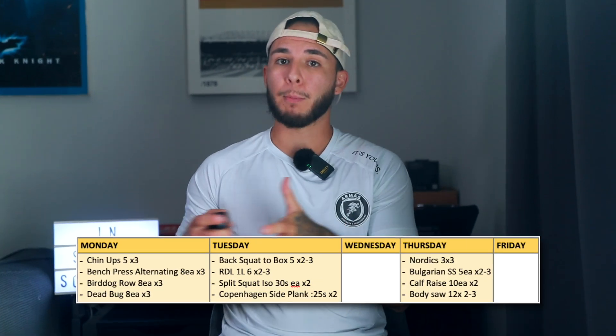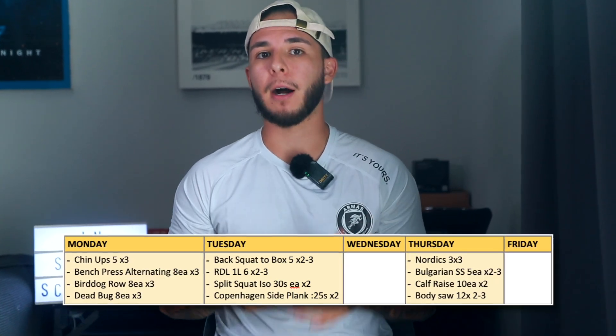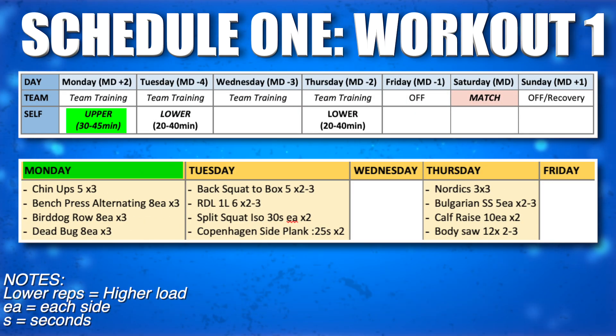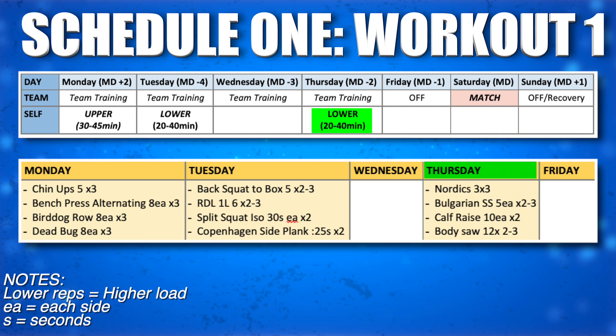Here's what a program could look like within the time frame you have set for yourself. In example program number one, we focus more on gym work. We do the lifts that will give our central nervous system the biggest return on investment for those 20 to 30 minutes — we get in and get out. Monday is an upper body focus. Tuesday is squats, RDLs, and isometrics at lower reps, two to three sets. Thursday is Nordics, Bulgarians, calves, and core at lower reps, again two to three sets.